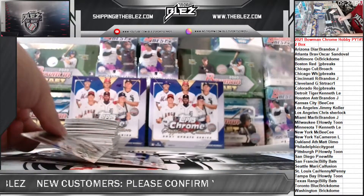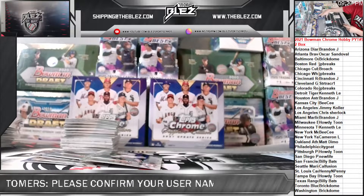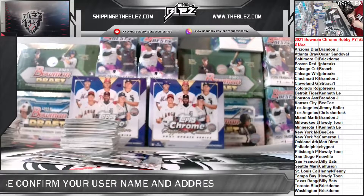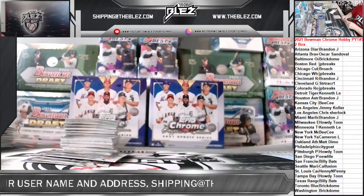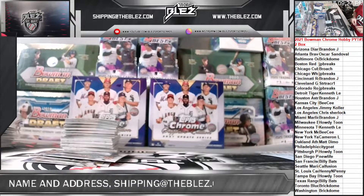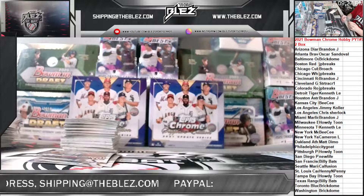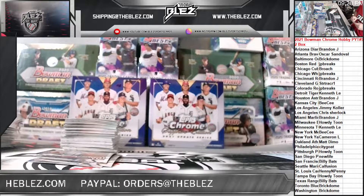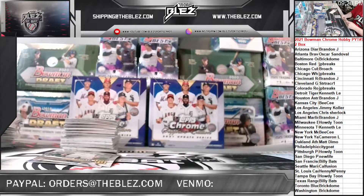We have one more of these in the store — that'll kill it. I put more Sapphire mixtures in there. The second Sapphire mixer is almost full. And the Bowman Draft '21 is almost full, and so is this random team Sapphire. Everyone said it was good last night — the Topps Chrome Update Series. So $25 a spot, and we're more than halfway full.